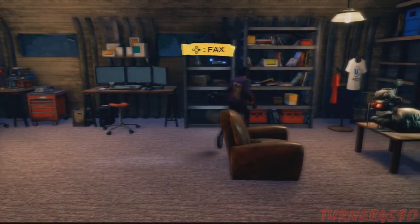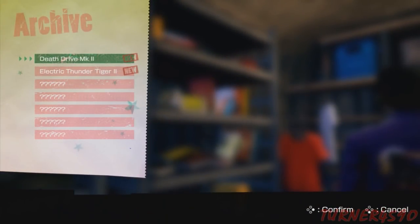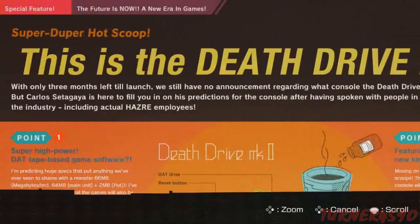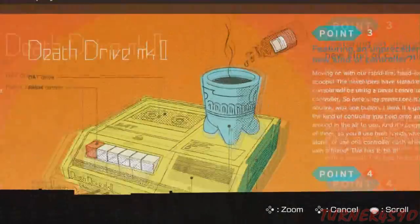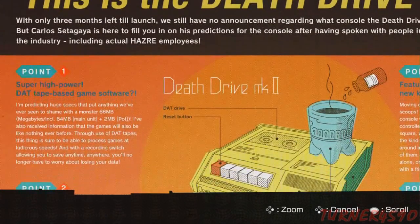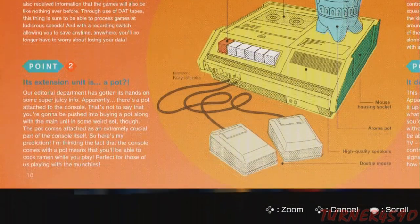So it's going to be kind of interesting how it's going to pan out. But again, it's No More Heroes, so we got to play it. Anyway, the archive — this is sick. This is essentially little magazine printouts, you can zoom in twice. These are little magazine printouts that will tell you about the various games and the Death Drive console itself. Its extension unit is a pod — you'll be able to cook ramen while you play. Apparently there's a pod attached to the console. God, it's ridiculous. I love it.